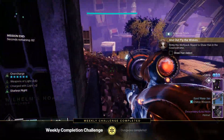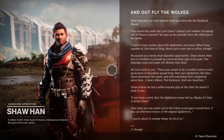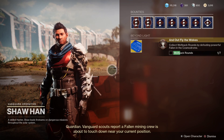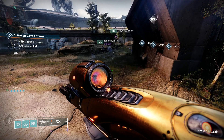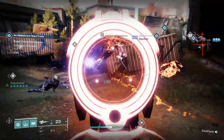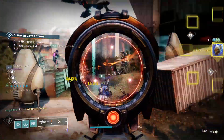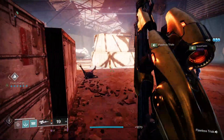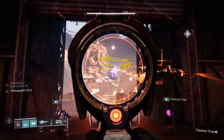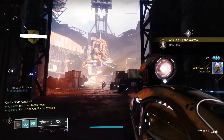Step three is to bring the wolf pack round to Shoran, so head back to the Cosmodrome and speak to Shoran again. Then step four: collect the wolf pack rounds by defeating powerful fallen on the Cosmodrome — you can do public events or lost sectors. It did seem a little buggy, so try to specifically kill the powerful fallen. You need to collect seven wolf pack rounds to complete this step.